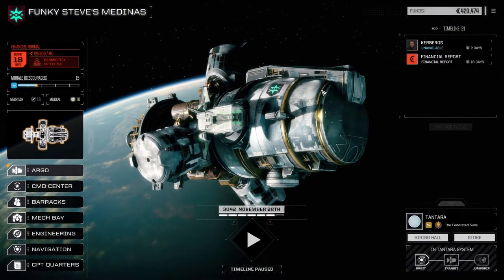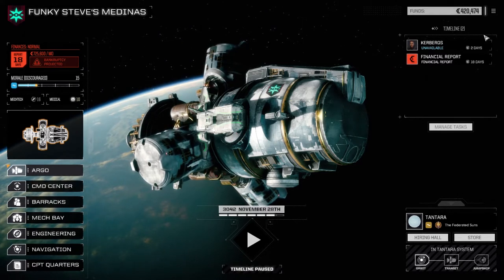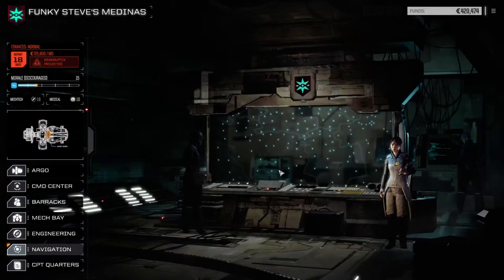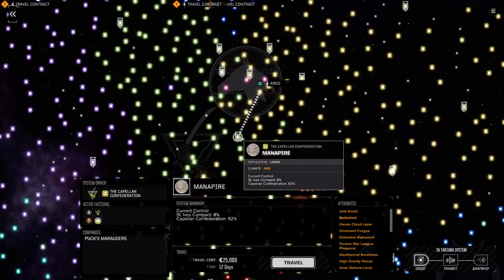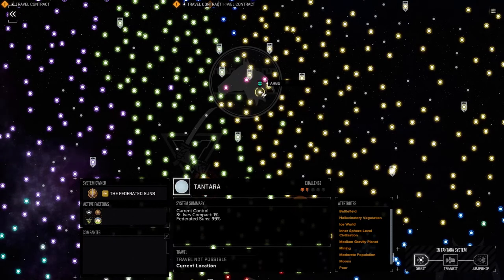Hey everybody, welcome back to another episode of Funky Steve's Medinas. We've shifted planets since the last episode, got all our mechs repaired. Let's go to the star map real quick — we're at Tentara right now. We've moved from Manipire and gone to Tentara, it was a 12-day jump to an ice planet.